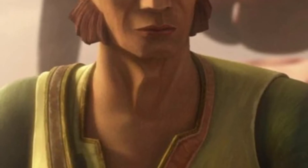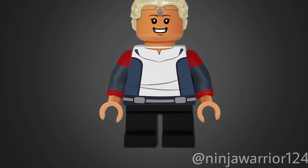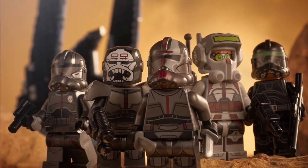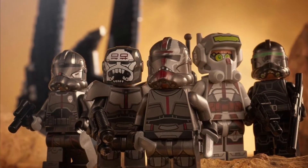The next set would be $60 USD and $80 Canadian. This is the Clone Farmer — his name is Cut — and it would be Cut's house, sort of like a building similar to Hagrid's Hut from Harry Potter. It would come with four minifigs: Cut himself, Omega, Hunter, and Cut's wife, who is a Twi'lek. That would be a pretty good set, though I don't think we're actually going to get it.